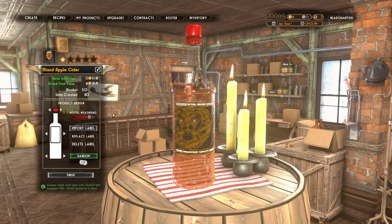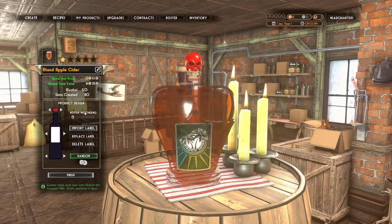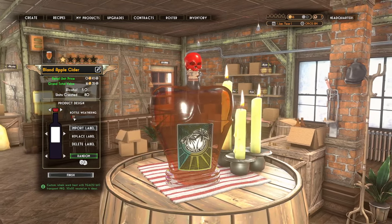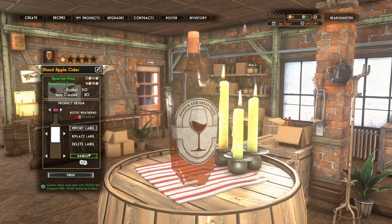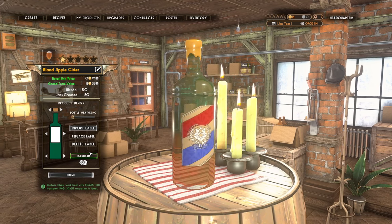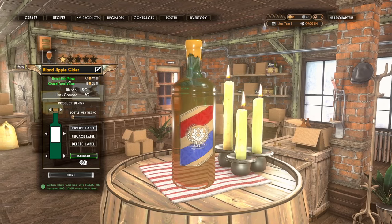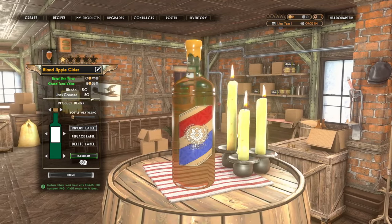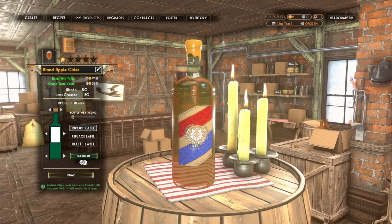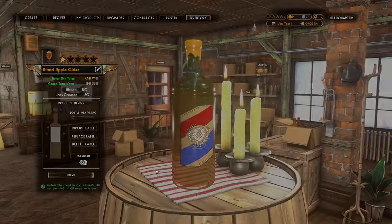I'm looking forward to creating a custom Ray's Aerospace label for it. Going random gives us the whole bottle design — skull on top too, geez. Let's keep it clean. Grand total value — I guess because we have 80 units. 100 apples gave us 80 units, that's a lot, though our plane parts are probably going to cost a lot too. Custom labels work best with TGA or transparent PNG — I'll stick with PNG.